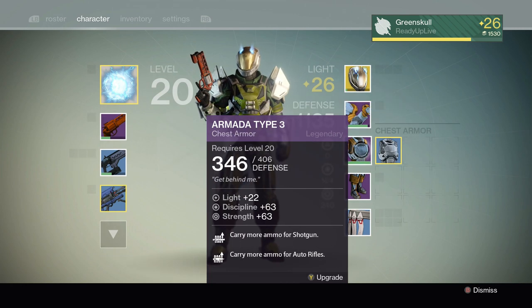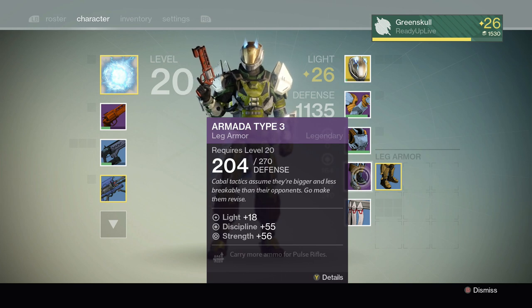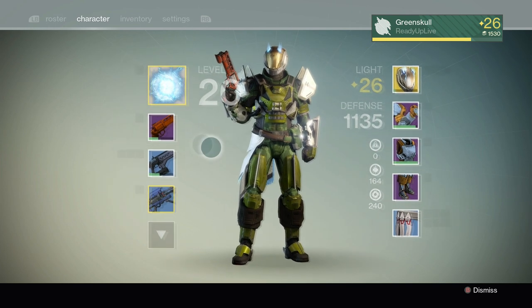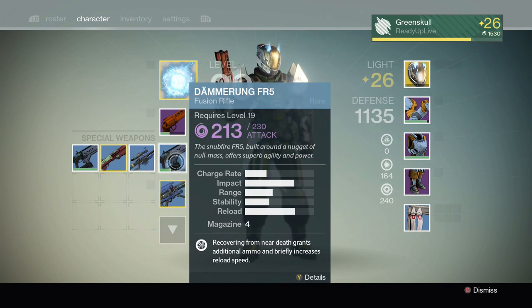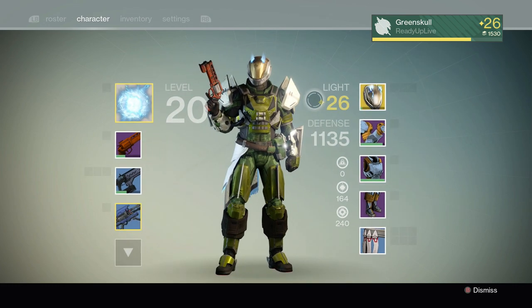Since I know you're all gonna ask, what gear am I wearing? We got the Armada Type 3 everything — it's my favorite look. There's blades all over me, you don't wanna mess with me. And I got the Lord High Fixer Legendary. I actually found that gun and it's not bad, I really enjoy it — 11 shots, super awesome. I knew you guys would ask, so there you go. That's what I'm rocking right now.